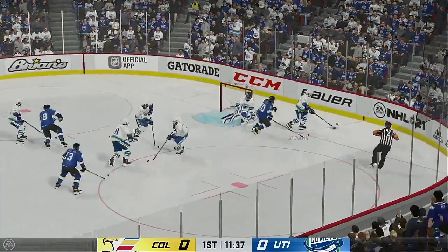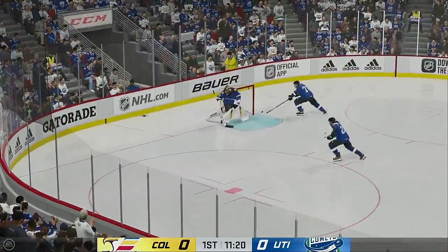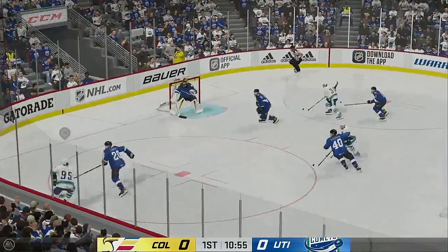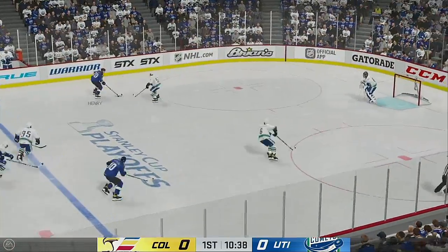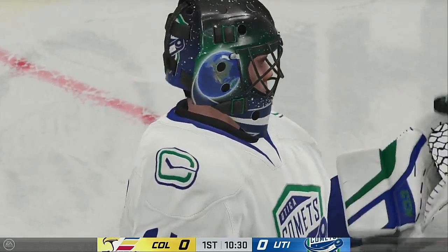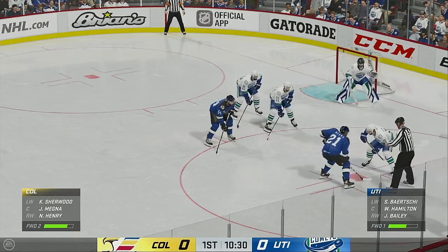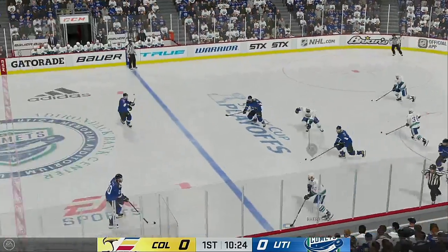Moves it quickly over to Timmons. The Comets gain control of the puck against the wall. Fires it into the offensive zone. Colorado's got it from behind the net. Good use of the body to knock the puck loose. On the attack along the boards. Here's a short pass to Perron. Colorado's on the attack. From the slot — wrist shot. Traps that puck tight to his chest. That's a smart read with the two centermen tied up.